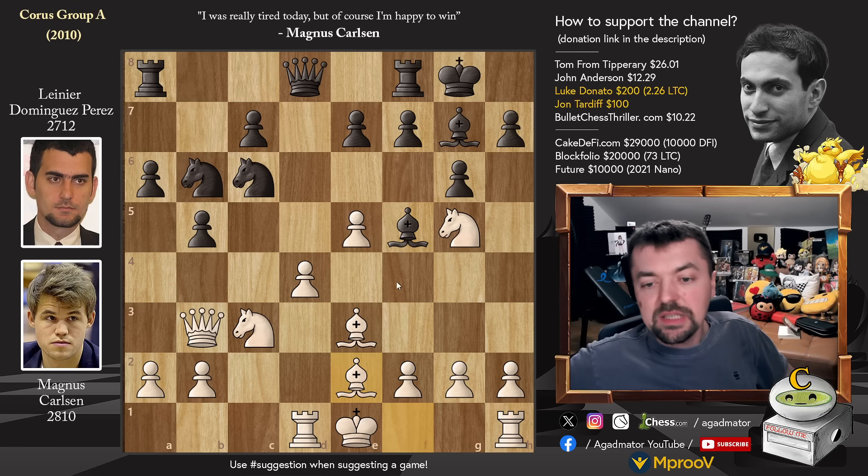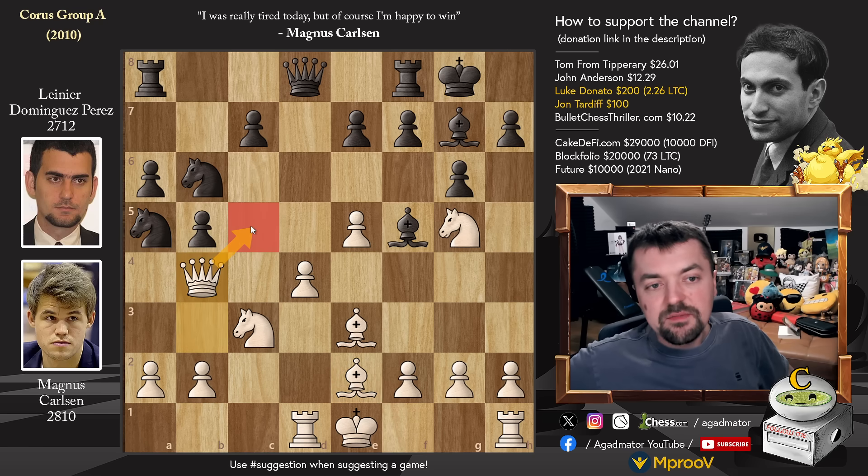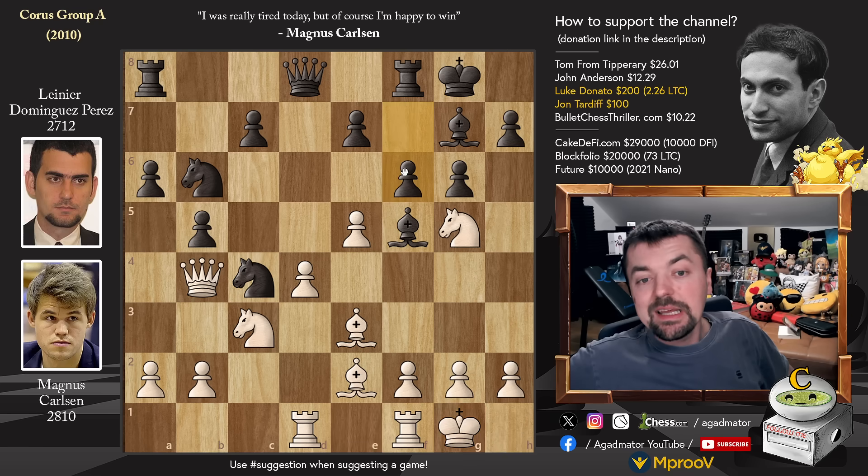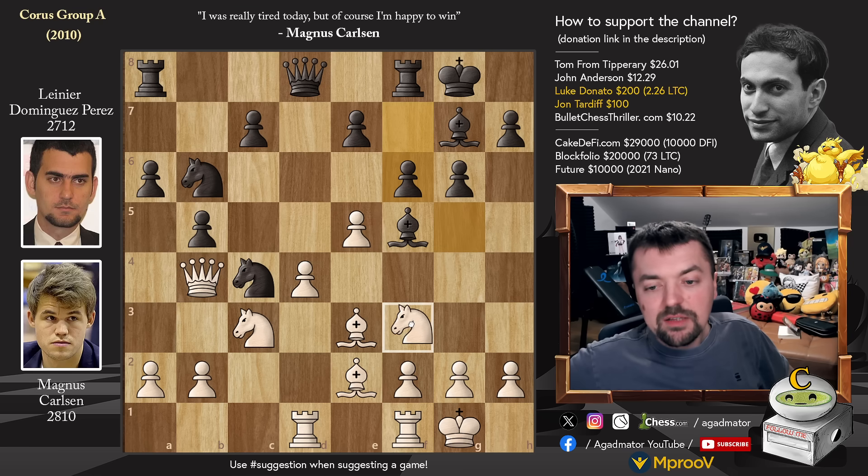Bishop to e2, he prepares to castle. Knight to a5 attacks the white queen. Queen to b4, now eyeing the c5 square. And knight to c4 — the bishop is attacked, and the b2 pawn might hang, so just castles — no problems there. And f6: Lainier goes after Magnus's strong center, so knight back to f3.